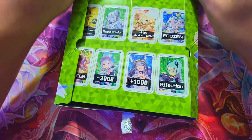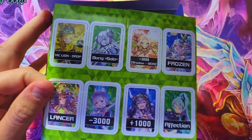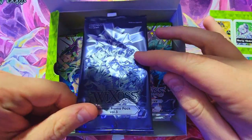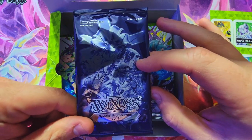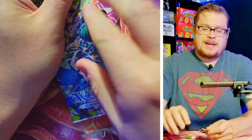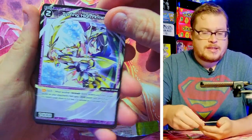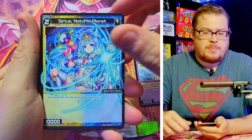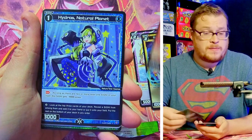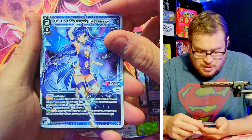We got a nice little token insert showcasing some of the characters you can find in this set. Oh, that's right — we get a nice promo pack too, we'll save that for the end. These can be pretty fun. First pack, let's see what we can find in Stand Up Diva, the classic English one. We did Glow Up Diva, we did Interlude Diva — that was a fun one — but yeah, Stand Up is a good one.